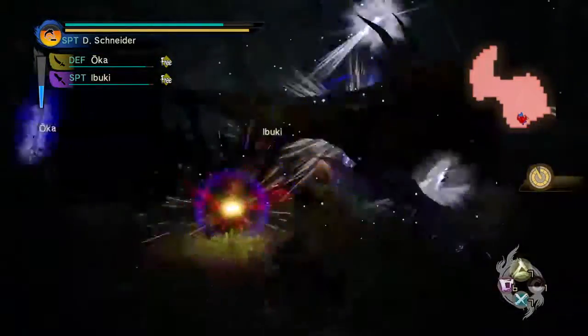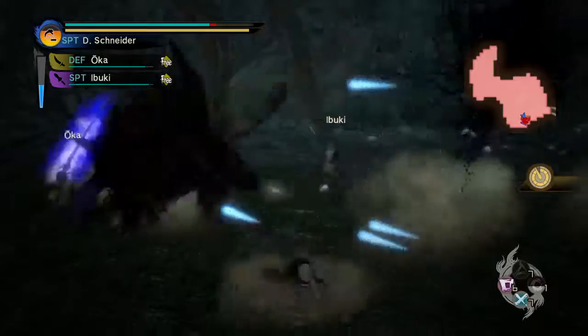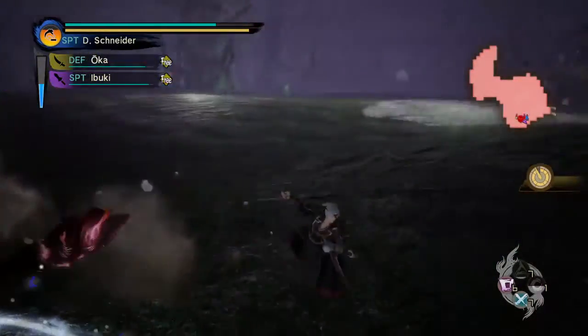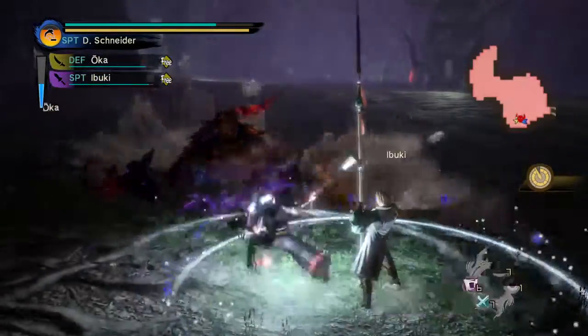Removed the passive 5 energy per second drain from Volt's Electric Shield when moving with it, so that's down to 1 per second. Yeah, it made it almost unusable.